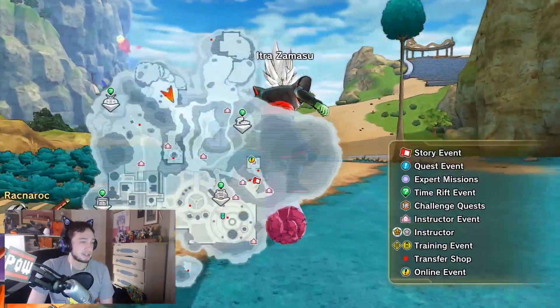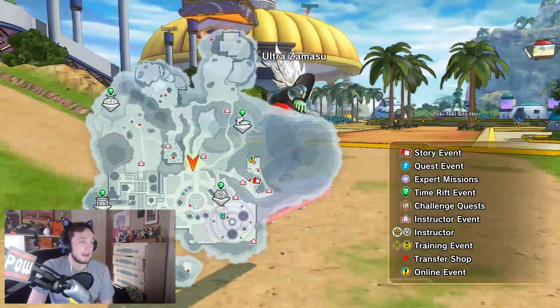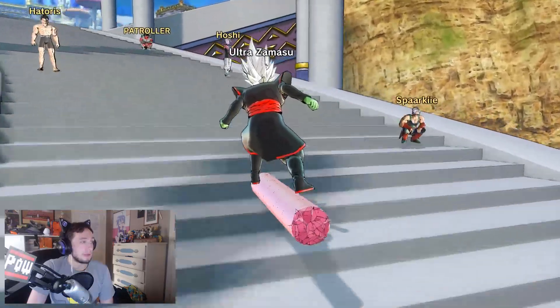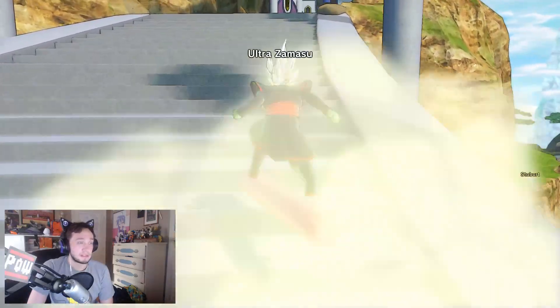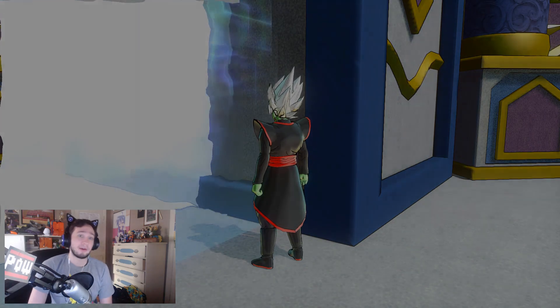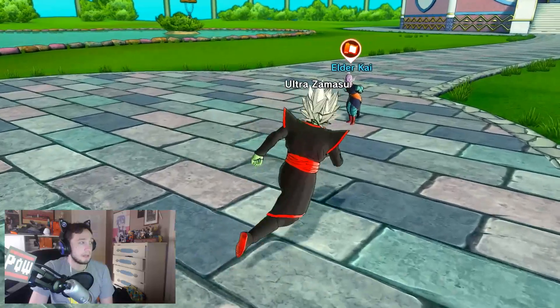We're gonna continue on with the main story, because we actually haven't touched the story in a couple of episodes. Now, the characters we're gonna be facing probably aren't that modded — I had to reset a lot of stuff. Also, when it comes to the main storyline missions, they're X2M files, which for people who don't know are extra character slots — they don't overwrite previous character slots. So it's gonna be pretty much us taking down the original storyline, but that's perfectly fine. Going around as Zamas is fun as heck anyway.